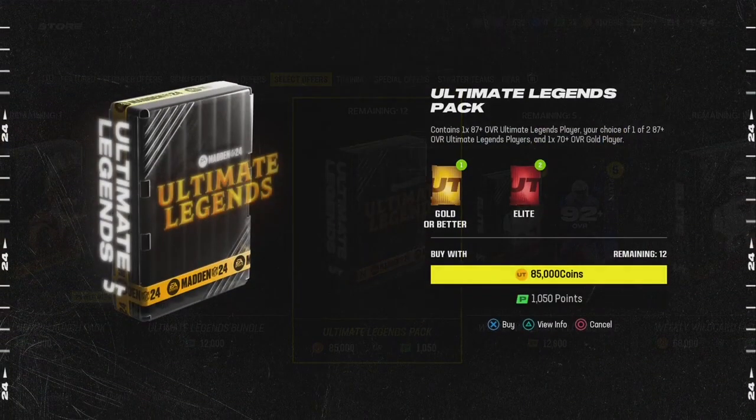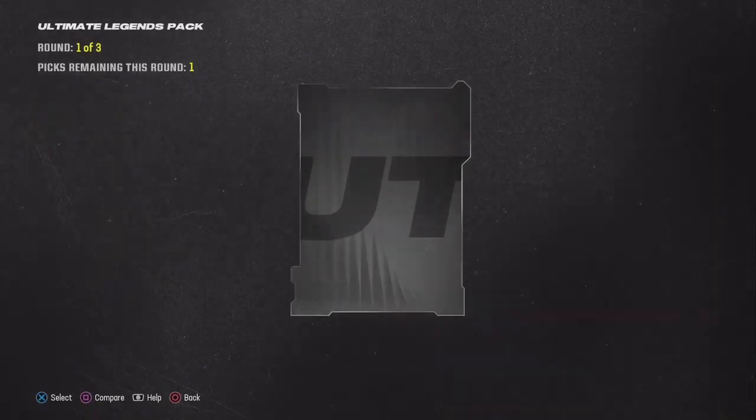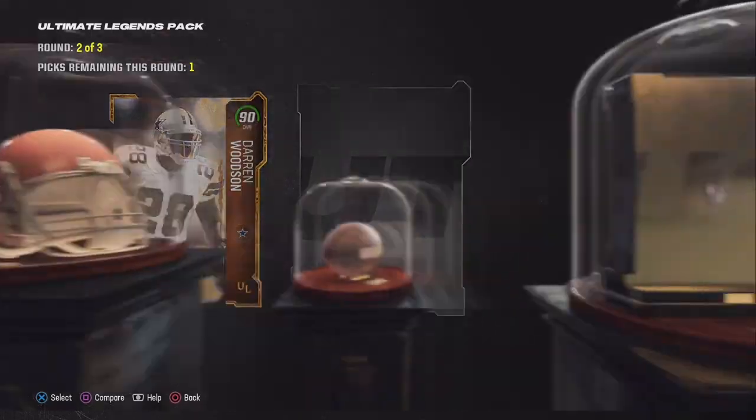I definitely need y'all for these packs. Here are the odds for the ultimate legends pack right here - the coin packs 93 plus is a 15% chance. So let's see if we can pull that. I'm gonna open like two of these packs. What is this - 90? 90 Darren Woodson, 90 Steve Smith.